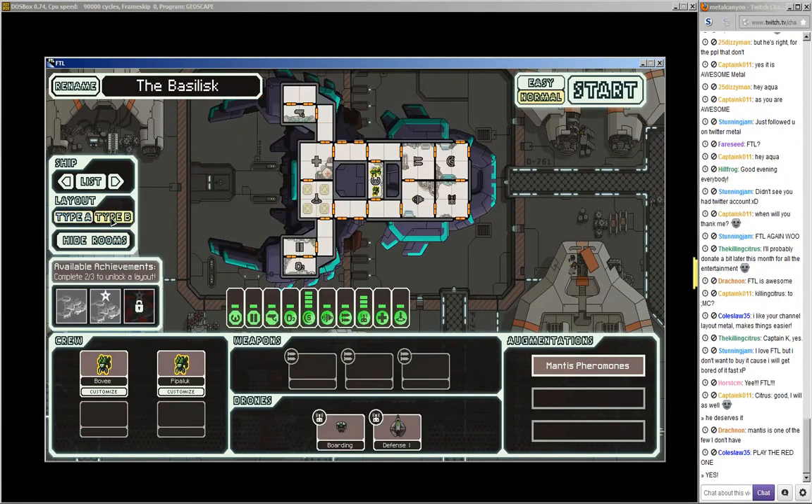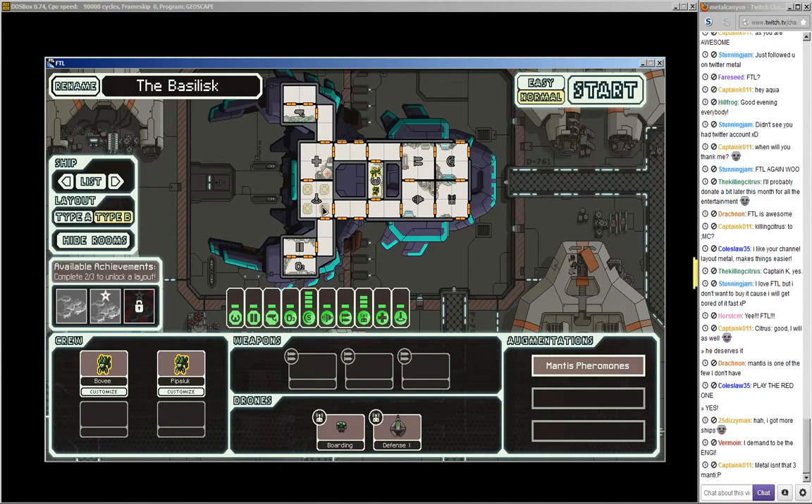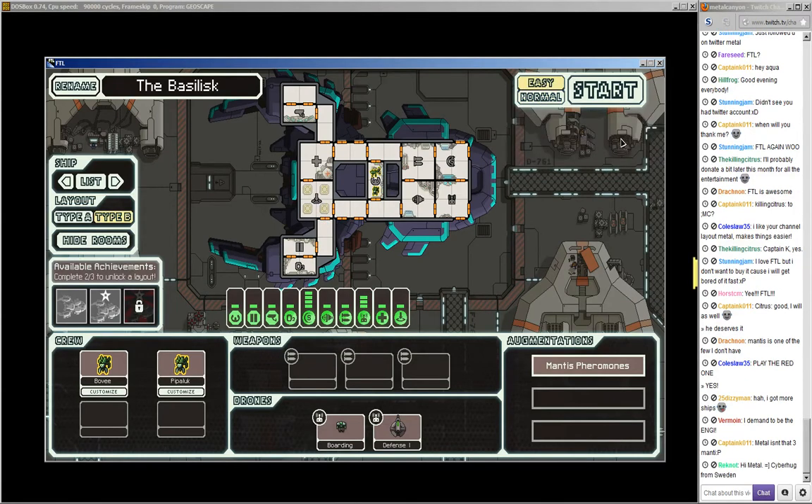But if we go to Type B, look at this — a four teleporter pad! Now that is awesome. We only got two crew members and no weapons. We got drones, but no weapons. But that is a four teleporter pad, and that's just awesome. Let's go on easy, because I'm a chicken and I don't really play well.